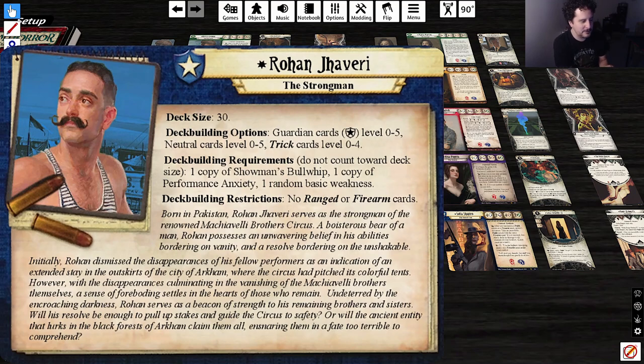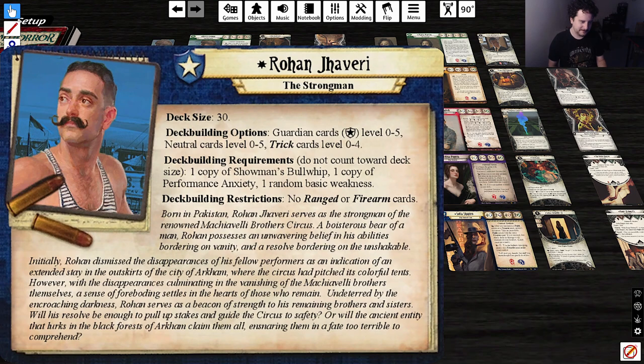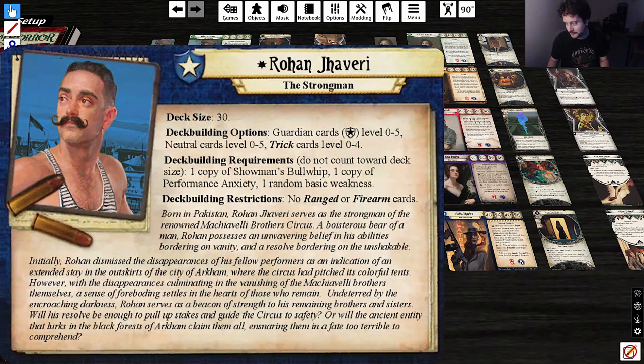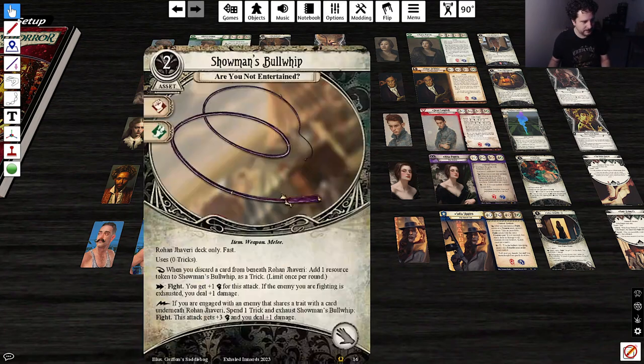Deck building: Guardian 0–5, Neutral 0–5, Trick 0–4. No ranged or firearm cards — makes sense, because strongmen don't shoot guns. One copy of both signatures. Right now my frontrunners to try are Madeline and Rohan — they seem very fun and it's a cool card pool.